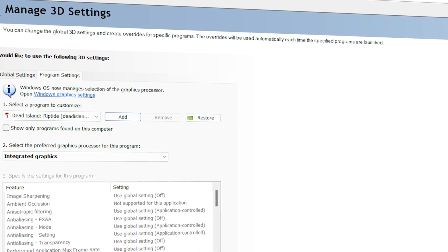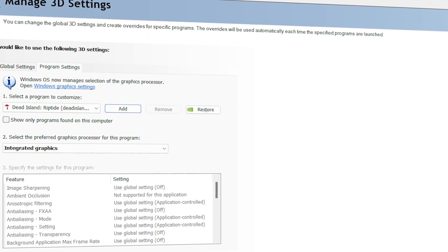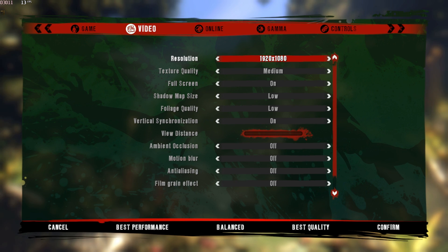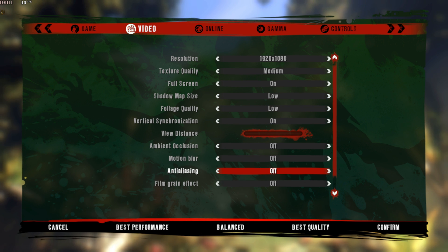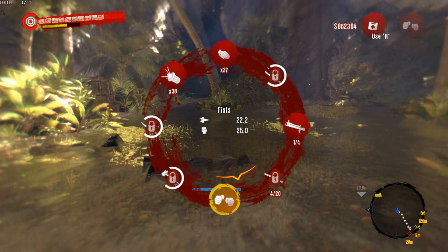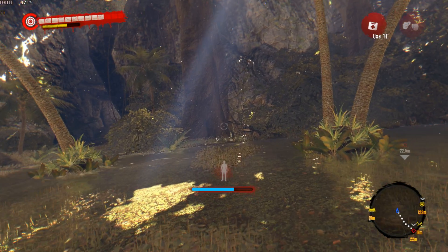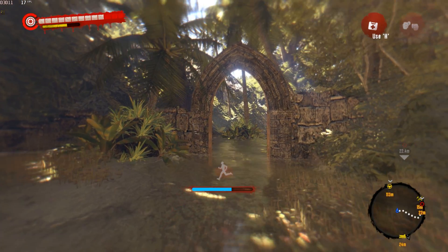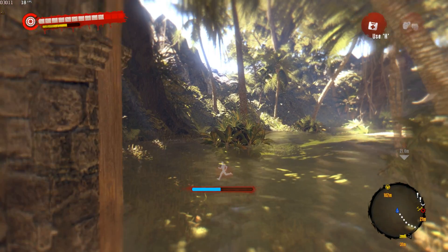I'll start by running the game using my integrated graphics. I have the screen resolution set to 1080p, and all other graphics settings are at their lowest preset. Unfortunately, the game is not playable at this moment, and I'm experiencing very low FPS. Now let's quit the game and explore ways to improve its performance.